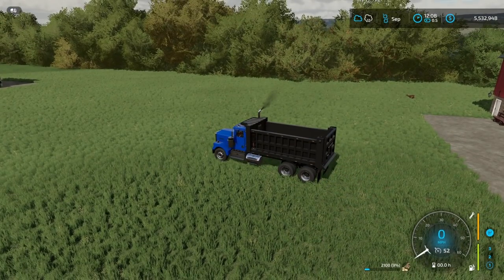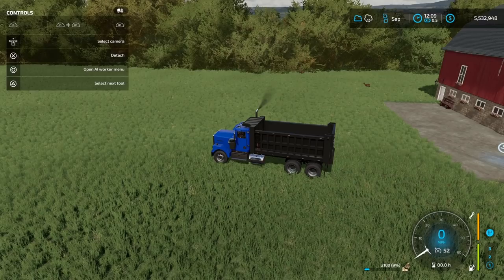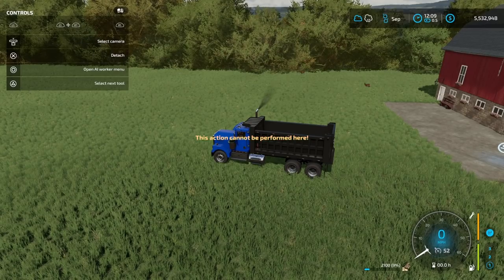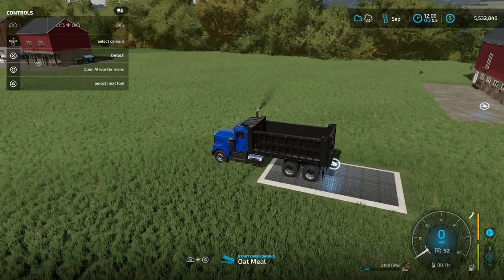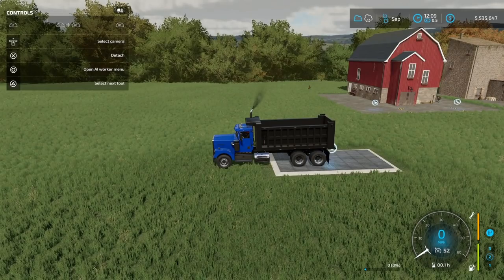I'm curious what it looks like when we try to dump it out. Going to unload — it's not giving me the option. Let me throw down a sell point quickly and see what happens. Now I have a trigger down there and it's showing up. There we go — it sells. I don't know what other products in this pack the dumper will work with, but try it out. You might even be able to get a tanker to hold some of the liquids, which would be really cool.